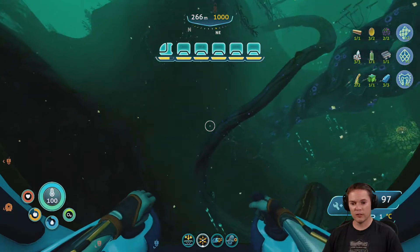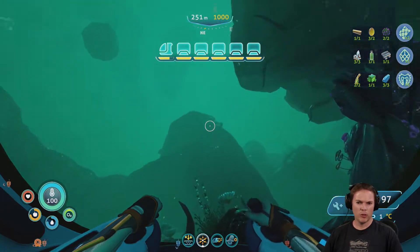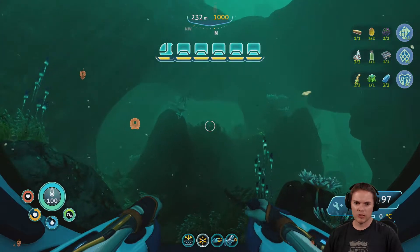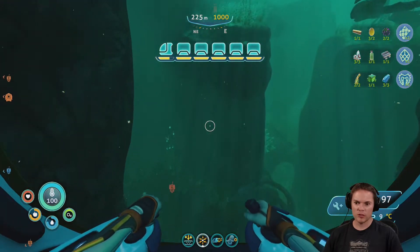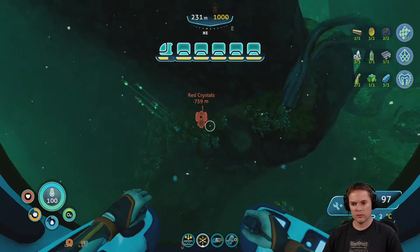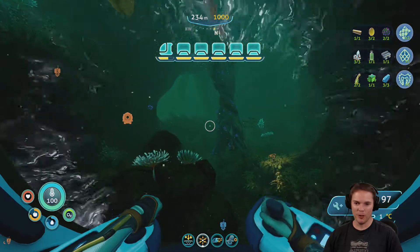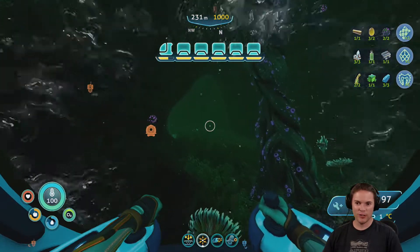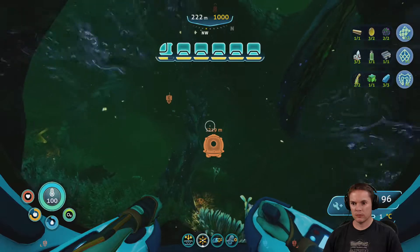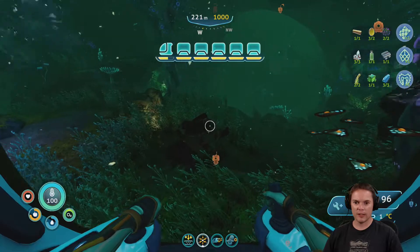Have I deleted all the default signals? No, I won't have deleted them — there'll be one for an alien base that's kicking around in a similar sort of location. This thing isn't steering so well at the moment because I've got so much train on the back of it. Delta station dock — okay, this looks like I might be on track now.